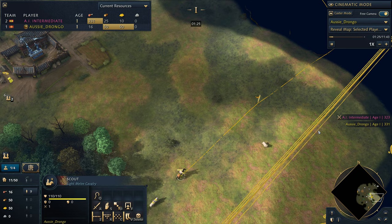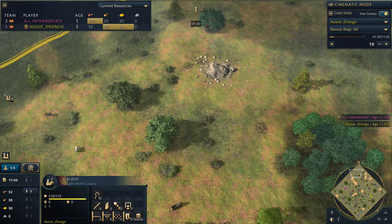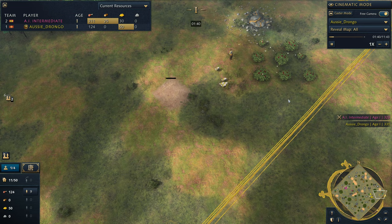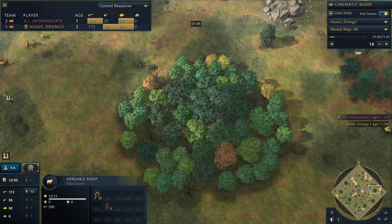Meanwhile our scout - all we're doing is a loop around the base. We don't care about the neutral sheep out on the map. All you care about are your five starting sheep. You get two around your town center and then a further five around your base. I've collected five so I'm going to start sending them back now. I've been lucky with a couple more spawning behind the back, but I don't care about that - just those five.